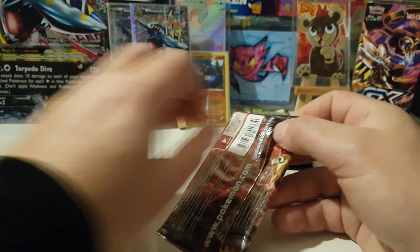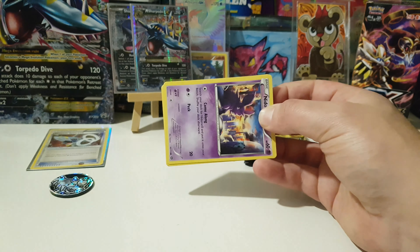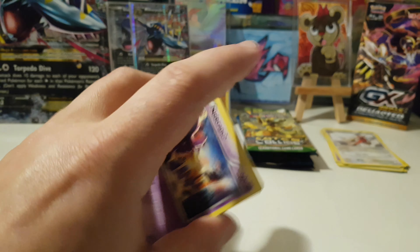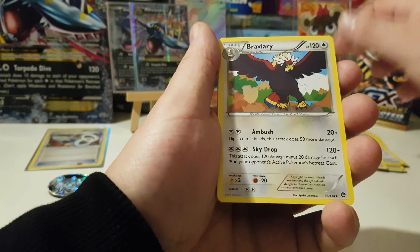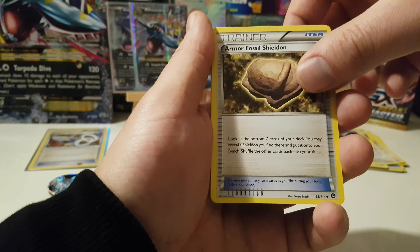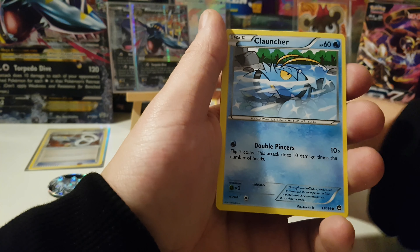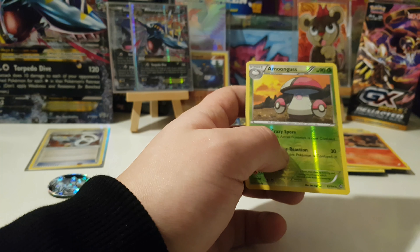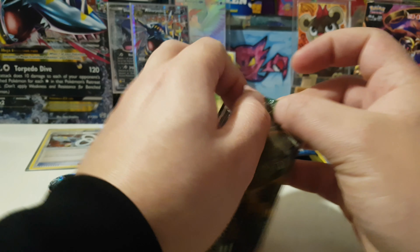The reverse holo can just chill back there. I'm going to sort these up in the correct pile so it's easier to put them in the binder. All right, the next pack — second code out of the second pack and a third code out of this box. Three cards from the back to the front: Clang, Armor Fossil, Shieldon, Nidoran, Nosepass, Hoppip, Meowth for the Meowth collection, a reverse holo rare Amoonguss, and a regular rare Pyroar. Amoonguss is a cute one.